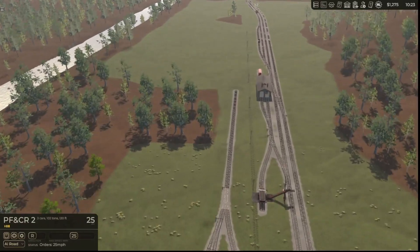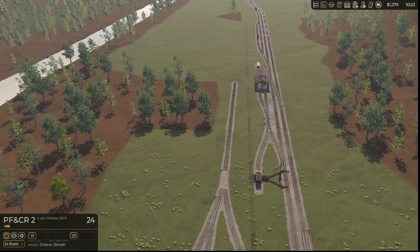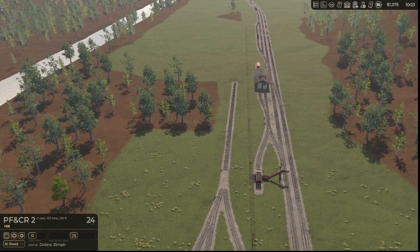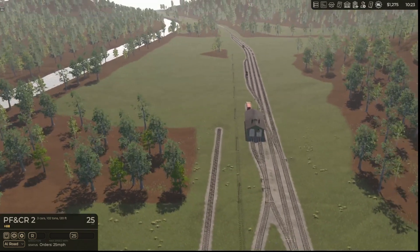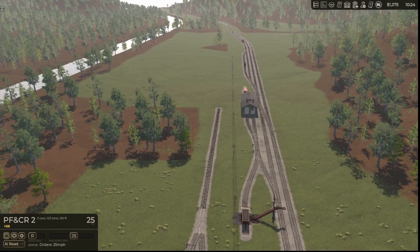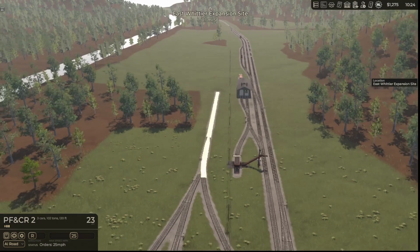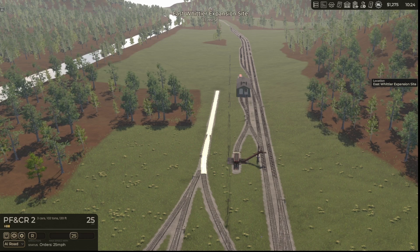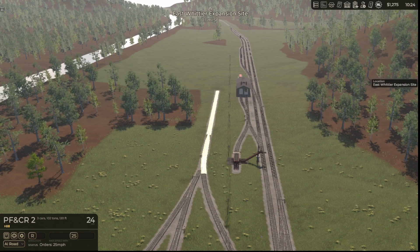The first thing we're going to do is shove. The East Whittier Sawmill Connector and the East Whittier Yard improve milestones all say the same thing. The East Whittier Expansion Site — as you can see by the highlighted area — is just that. Even after you complete the sawmill connection, it is still just that. We can get maybe nine cars in there, stuffing them and positioning them just right so that the cars on either end are counted despite not being totally in the glowing area.